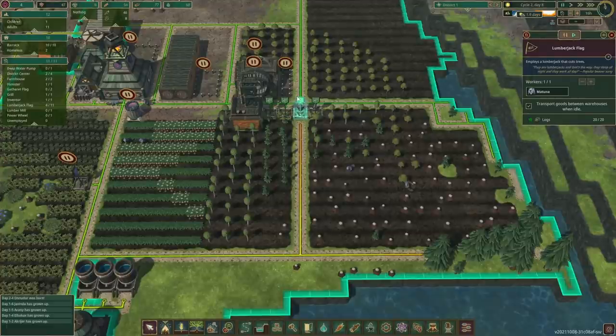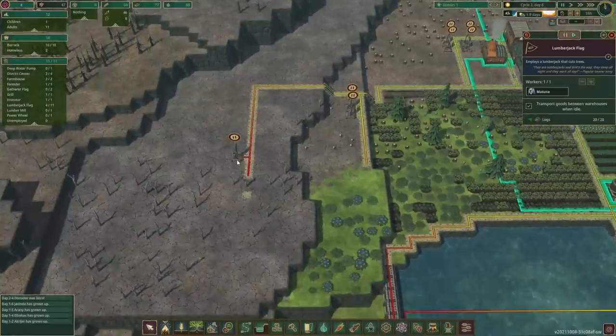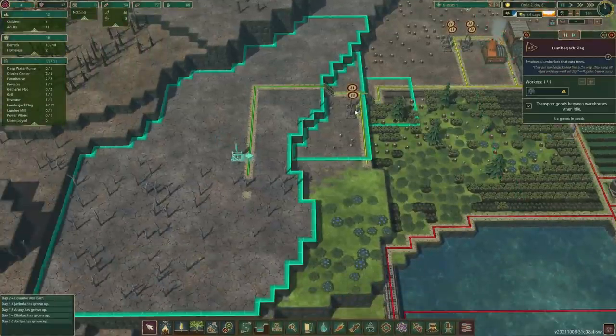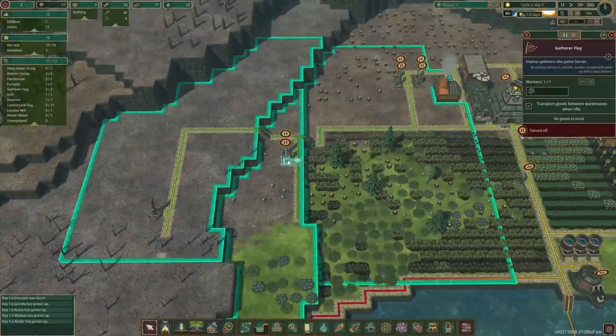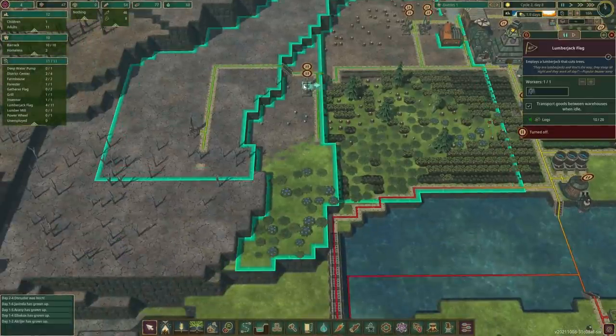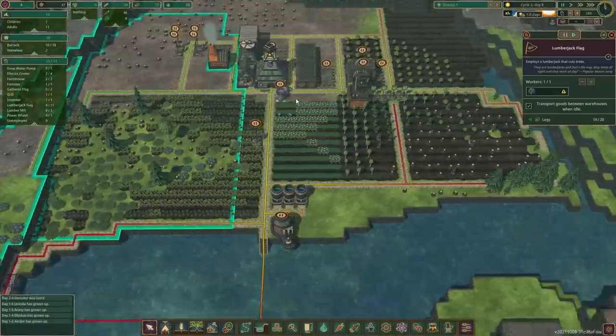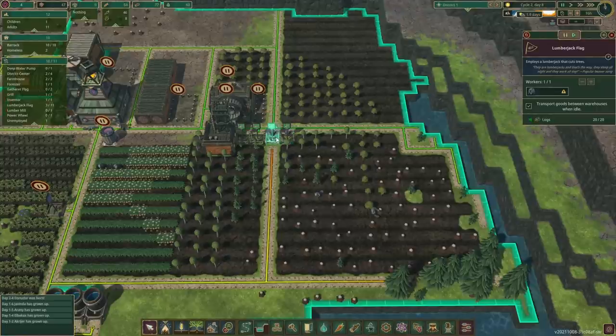These beavers are just sitting around and that's probably because they are full and there's nowhere to store the logs - but that is okay. Let's see, we're building that one. Let's open up like so and we'll send a couple of our beavers over.